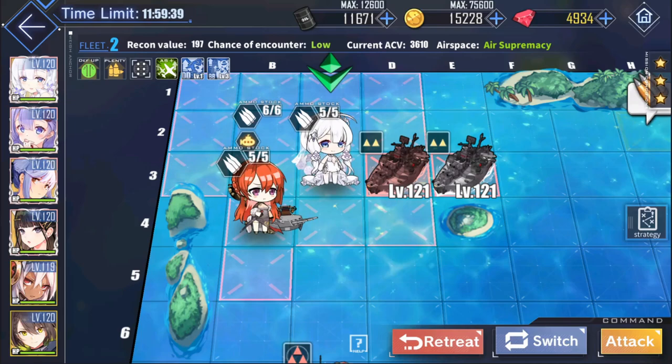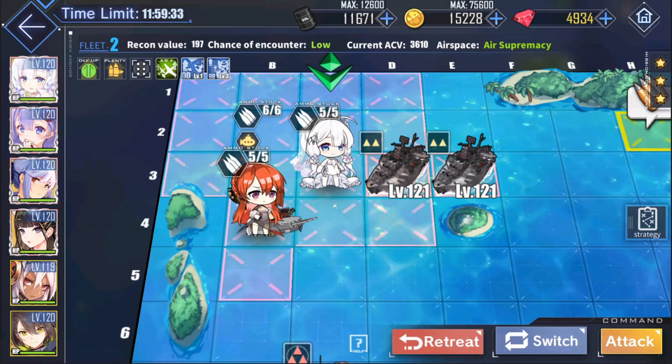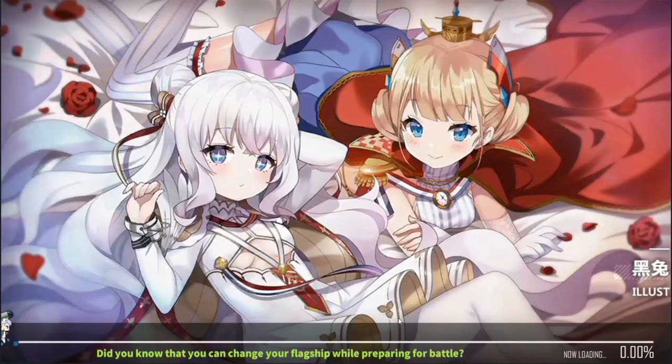Now we'll talk about submarine battle mechanics when you're actually fighting an enemy, including bosses. If you're within the submarine's hunting range, marked by these red X's, in battle you're going to get a little submarine button at the bottom right. That allows you to call in your subs at any point of the battle, once, at the cost of oil and one ammo. This is where subs cost oil.